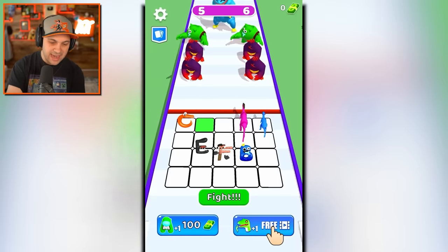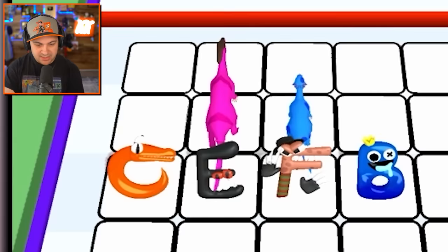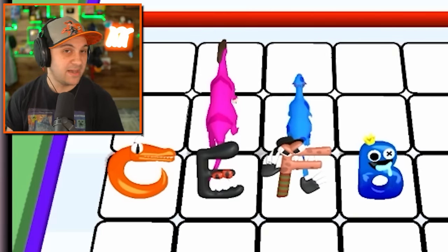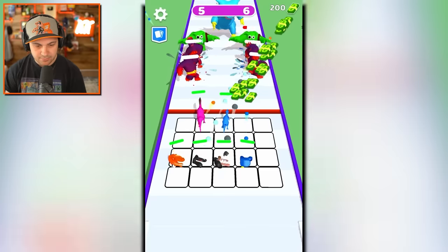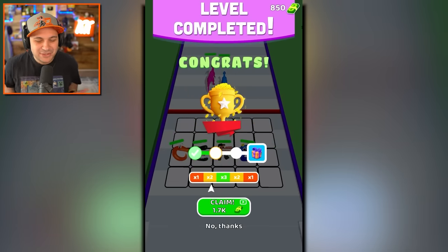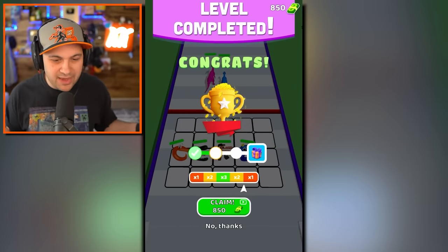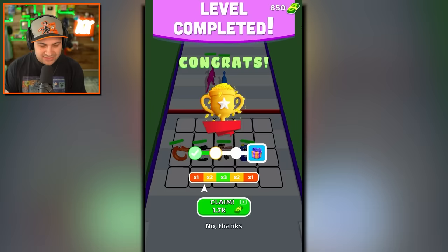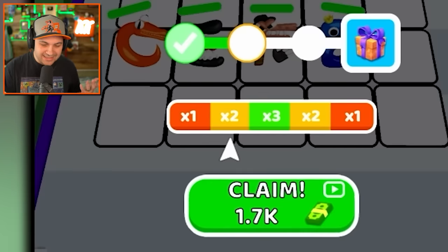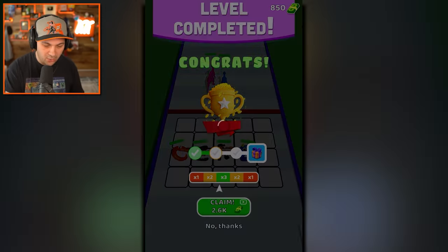I should be putting the alphabet guys in the back and the dinosaurs up front. Fight! The dinosaurs aren't even getting to the enemies — my alphabets destroy them before they even reach the enemy. Do I claim the bonus? I feel like it doesn't work, but I'll give it one more chance. I'm trying to get times three but the timing is so awkward.